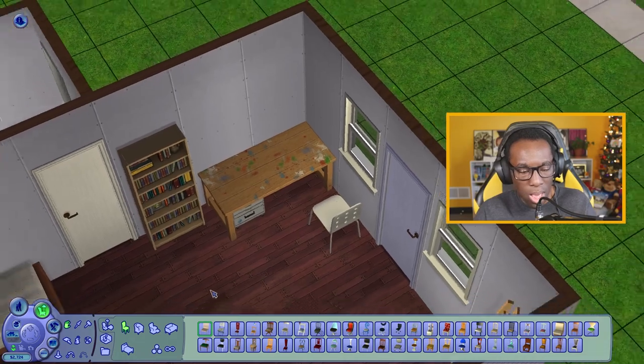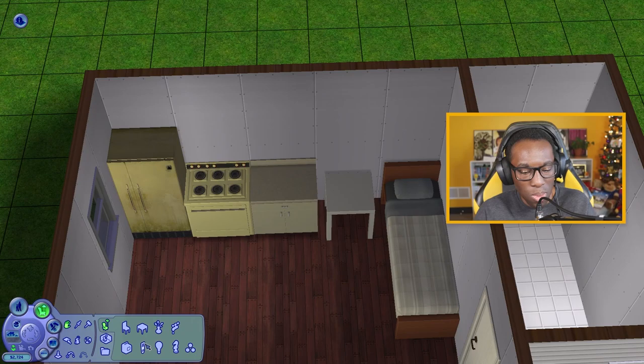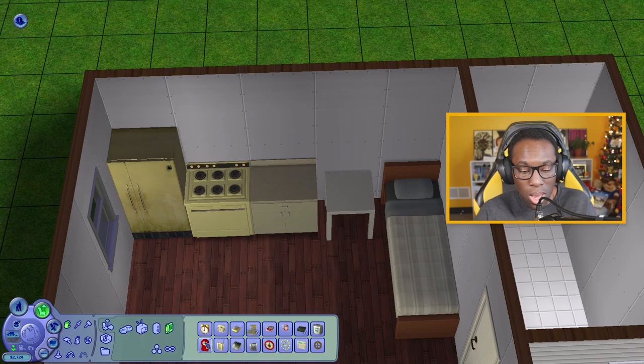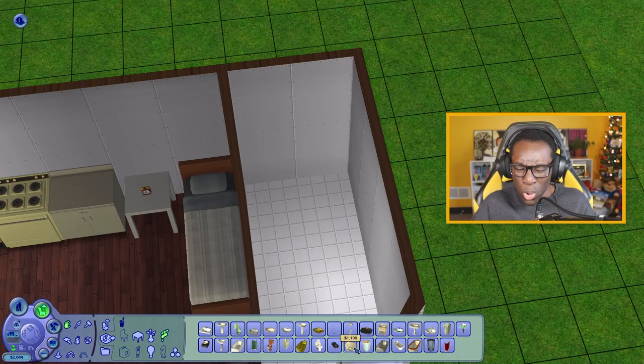Since we're in school, I think we can add an alarm clock — that's about 30 simoleons — and then a fire alarm above our stove. The shower-tub combo is quite expensive. Maybe we just get a shower.